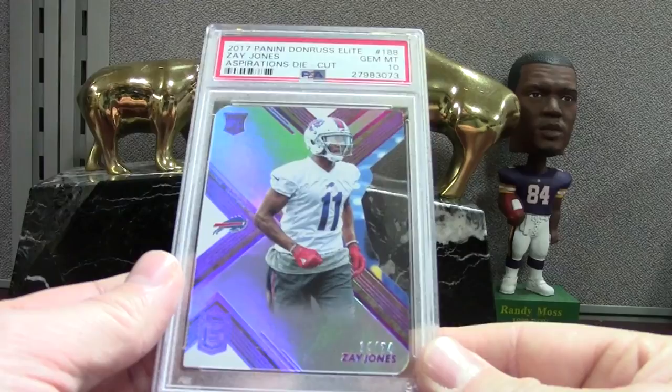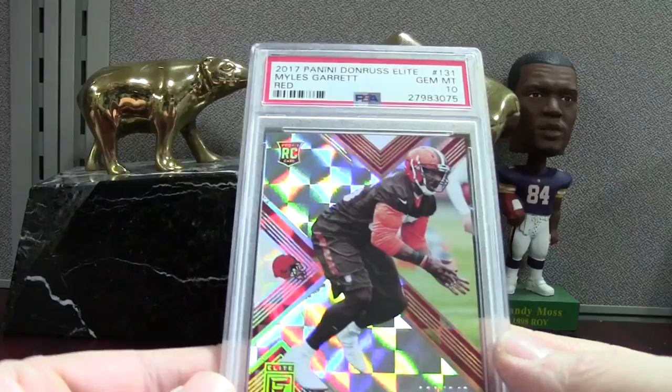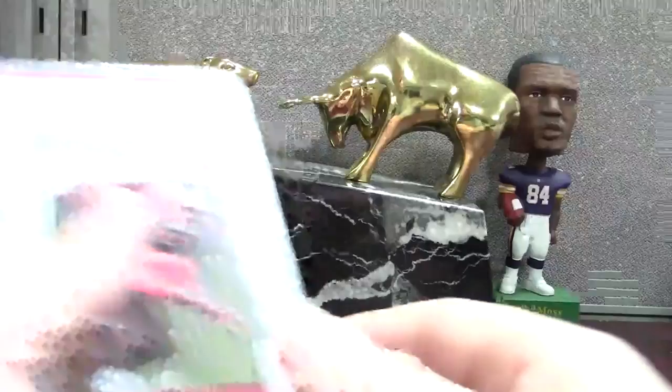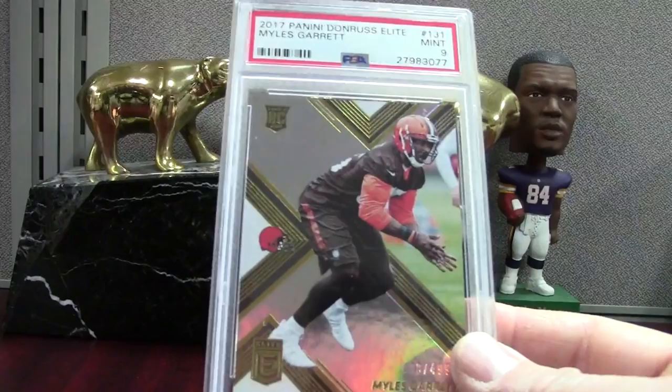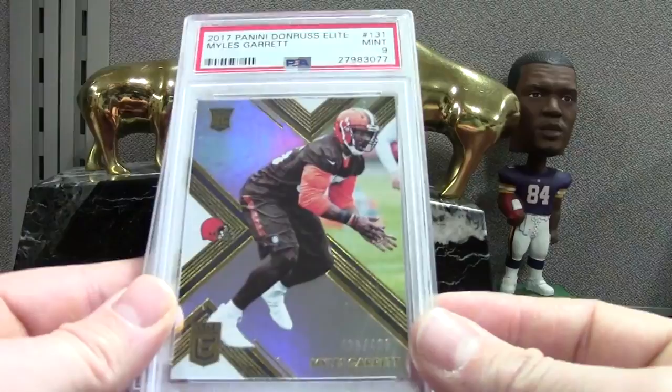Then the base Certified rookie to 999 — I was expecting a PSA 10 with the white borders. We got a couple here — just the base Elite to 499, Miles Garrett — a 9 and a 9. Then here's a Status die-cut numbered to 24 — PSA 8.